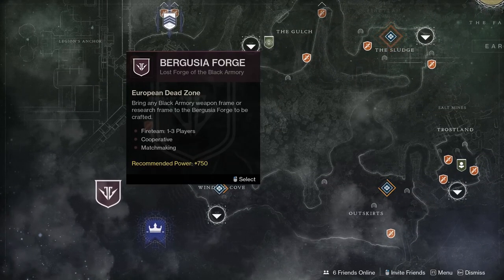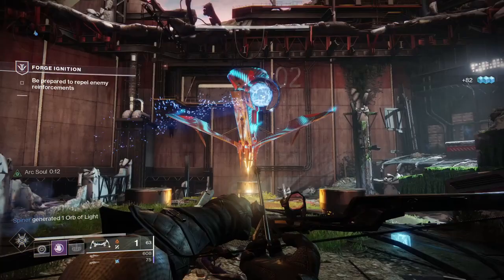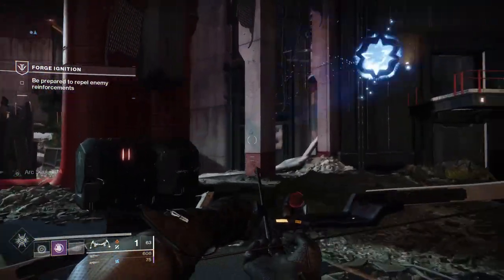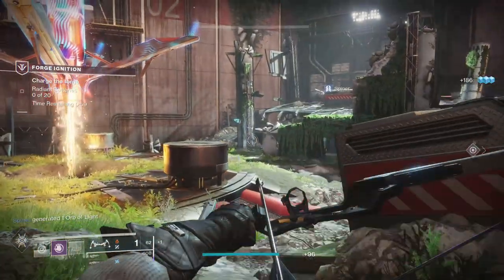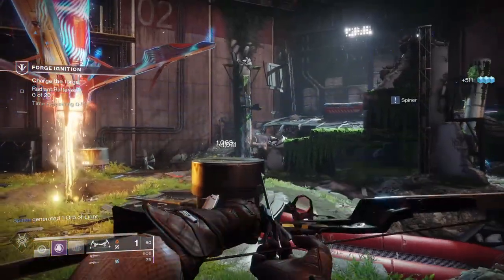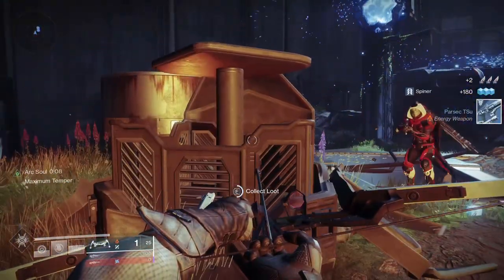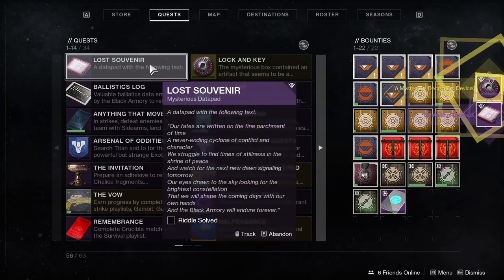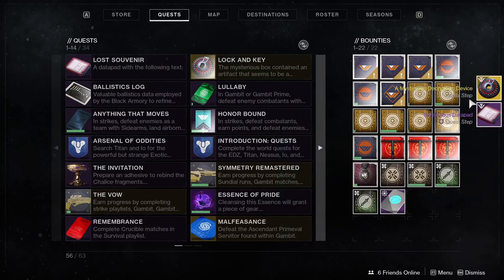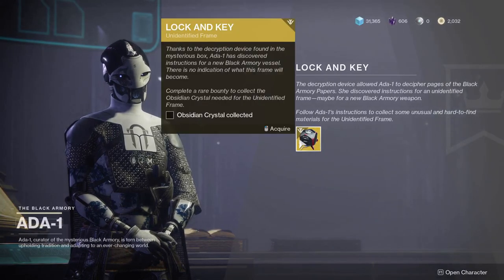The last key is going to be the Black Armory Lock Key. This one you can get from the Bergusia Forge. When that one is on rotation, hop in again after the first round before the second one starts, defeat the two shield drones, get the Maximum Temper buff, loot the chest at the end, and you have your final key. You do have to go to your Quest tab and actually insert all these keys to unlock the box. After all four keys are inserted, you'll receive a Mysterious Decryption Device and a Mysterious Data Pad. Take these items back to Ada and you'll get the next section of the quest.